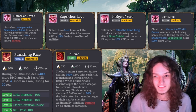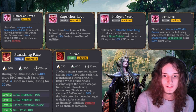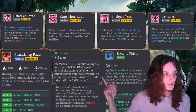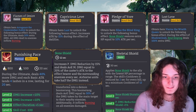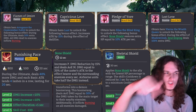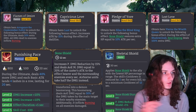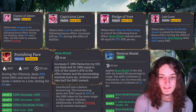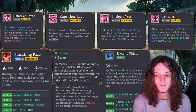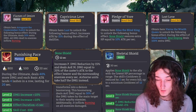Pledged of Yore — obtain Hero Seeless the Blind King to unlock the following bonus effect: bone shield resource HP equal to 10% of attack per second. Bone shield increases physical damage reduction by 15% and deals AOE magic damage equal to 20% of the caster's attack to units around the one that has the bone shield every second. Airborne units take half the damage. Bone shield gets applied through Skeletal Shield, which has a 30-second cooldown and applies a bone shield to the ally with the lowest HP percentage in range.